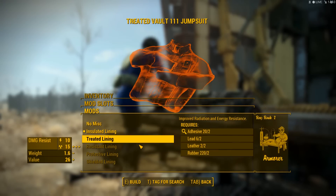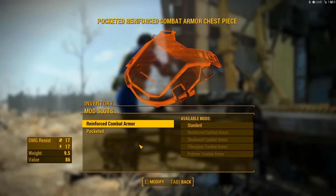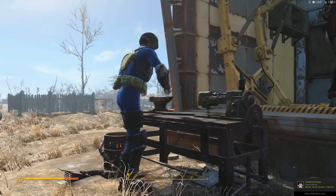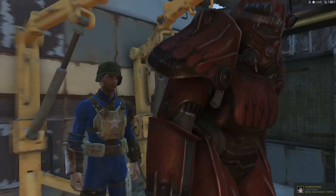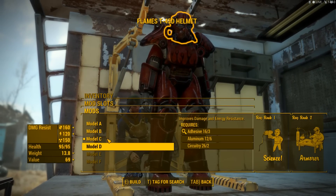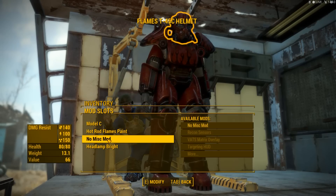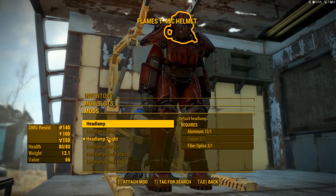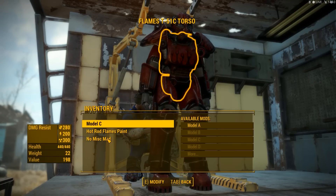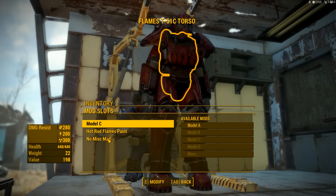That's all we can do. It does improve radiation resistance though. We can't do anything else to that, but we can improve our power armor for sure. Model D — we can only do so much before it wants to stop again. Ran out of nuclear material — might as well just improve the helmet then.